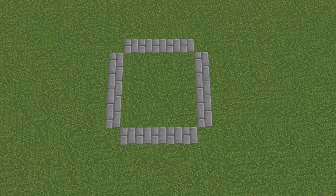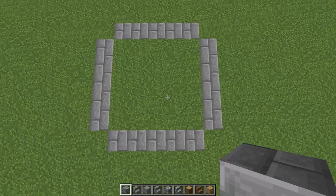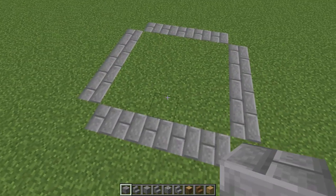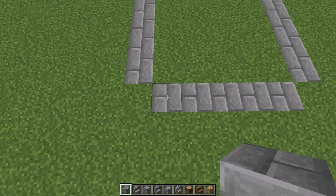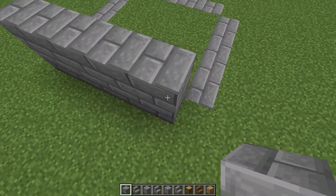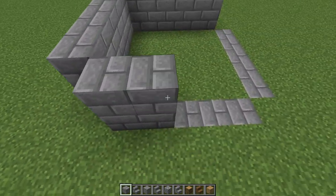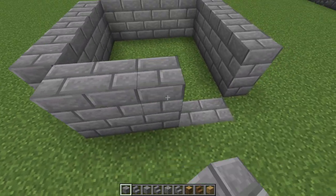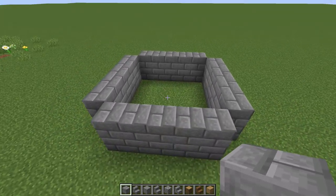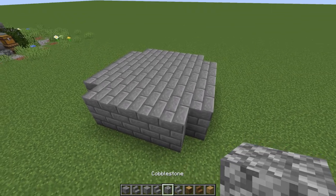Here are the dimensions for the base — super simple. We're doing it all in stone brick for now. We go up by two on all corners, then up by five on each side, leaving a little gap between the corner bits. Once the frame is set, I'm going to fill in the flooring.